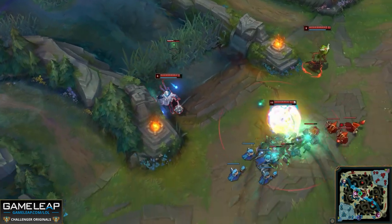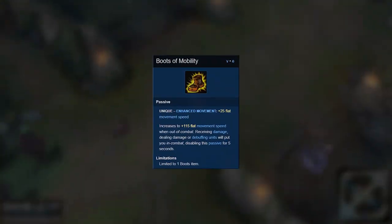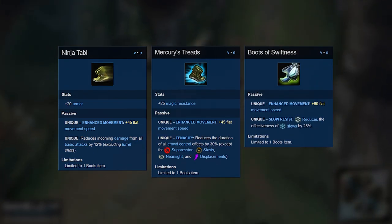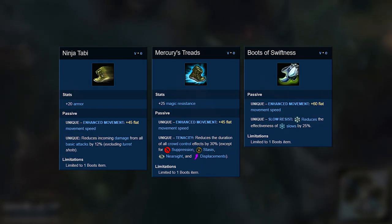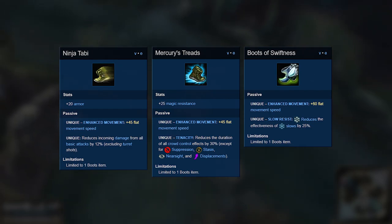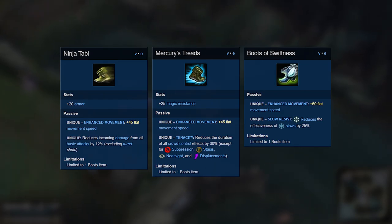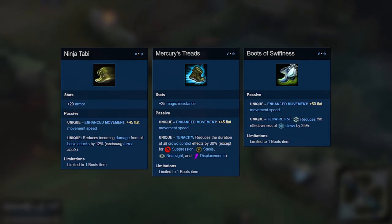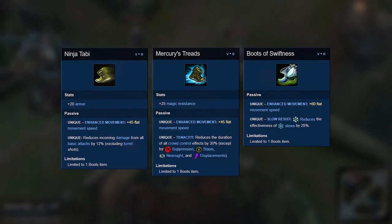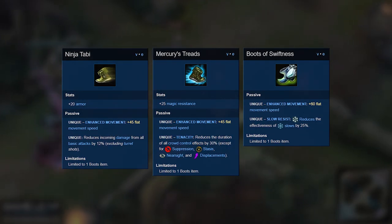Once you've chosen your starting item, look at your boots. Most of the time if you're looking for map impact, you go Moby Boots. But Tabi's, Merc Treads, and Swifties are all options depending on the enemy team. Against an Ashe and her slows, Swiftie Boots are a good option. You could also go Tabi's for more damage reduction so you can actually walk up to her and hook her. Merc Treads provide tenacity and are nice if you need to stay alive and run away even after getting CC'd.